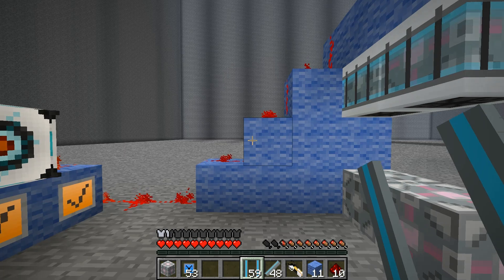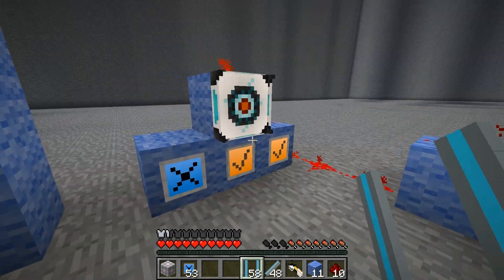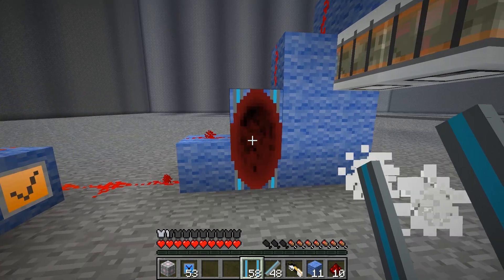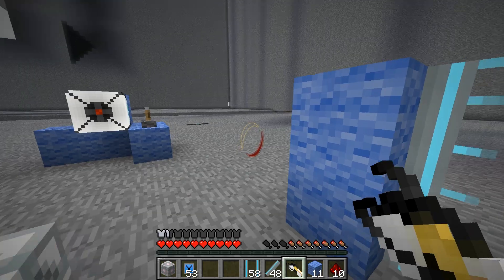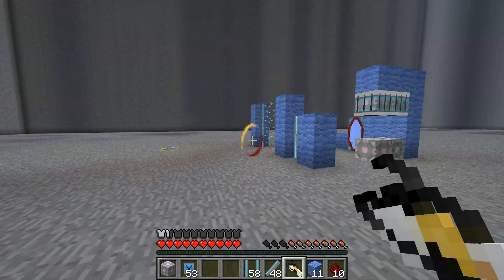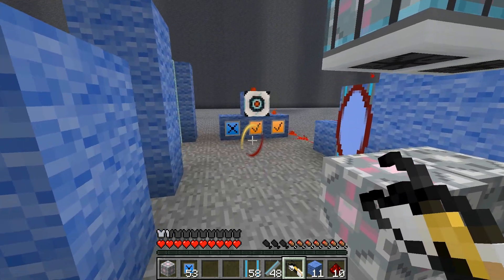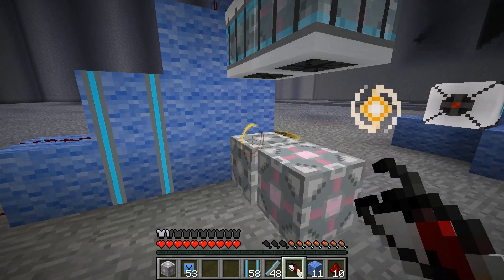Next we have the portal spawner. Once placed down on any material, depending on what portal gun you have in your inventory you can choose its colour. Once powered by redstone it will create a portal of the corresponding colour. You can leave the house and shoot off the other portal, and you'll have it connected to your house at all times. Unlike the normal portal gun, you can depower it simply by removing the redstone current.